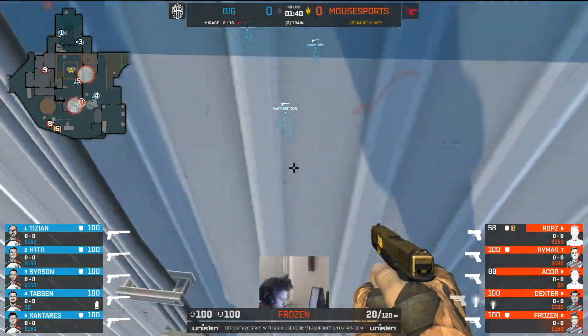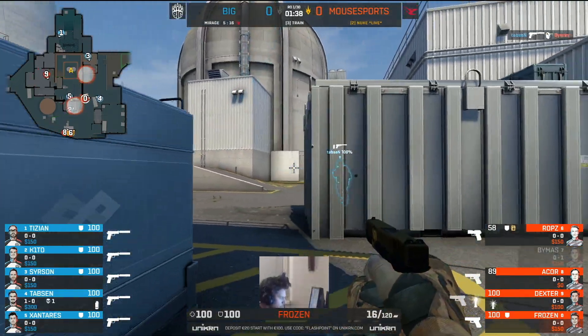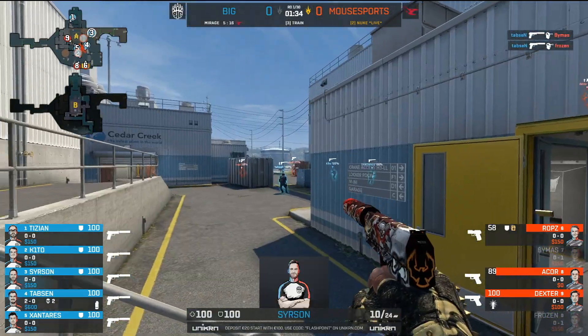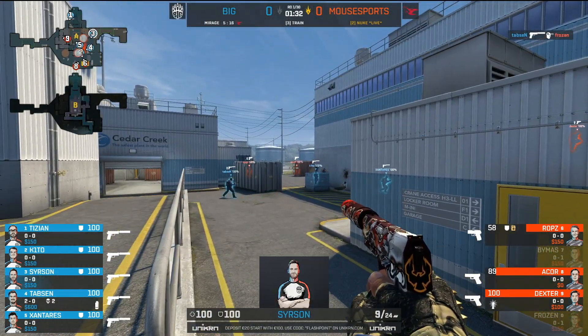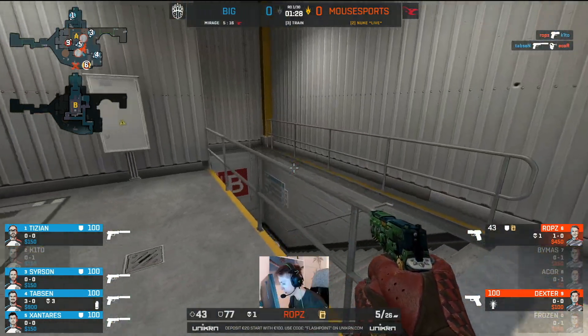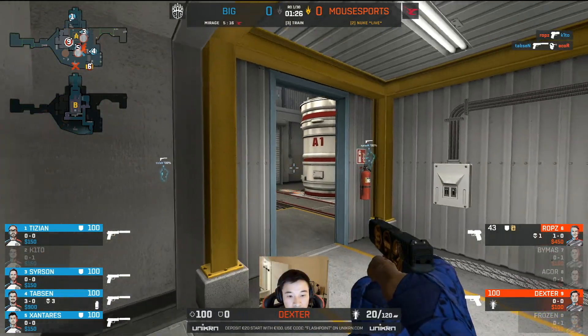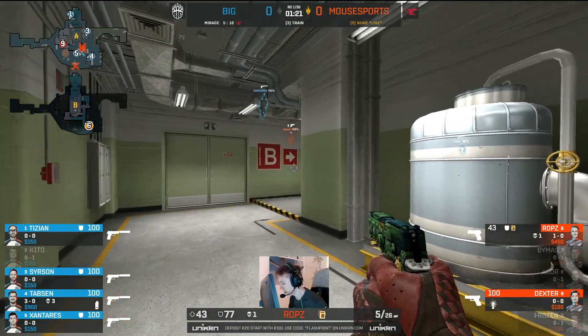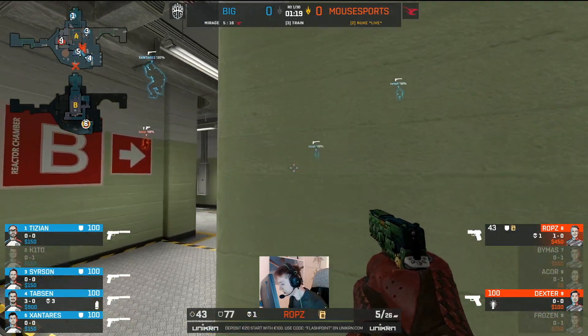Now that is a meaty sandwich. Mousesports trying to overwhelm with numbers towards the held position, but it seems they may not get close. Robson and Dexter remain — there is a P250 in the hands of Robson, but more importantly the bomb is in his hands as well. So the objective is still with the T's.